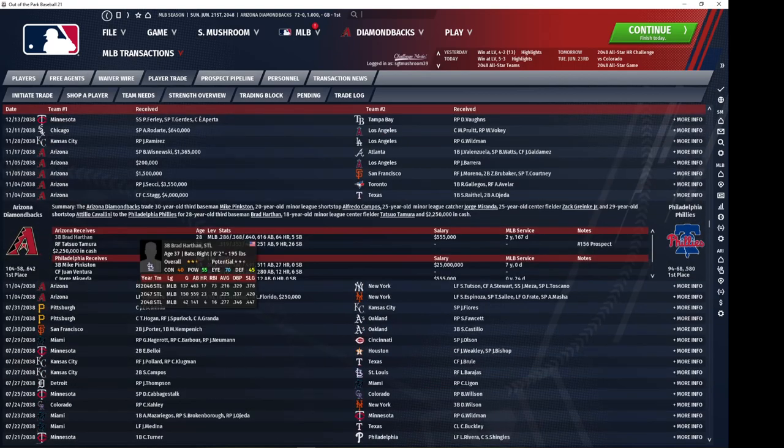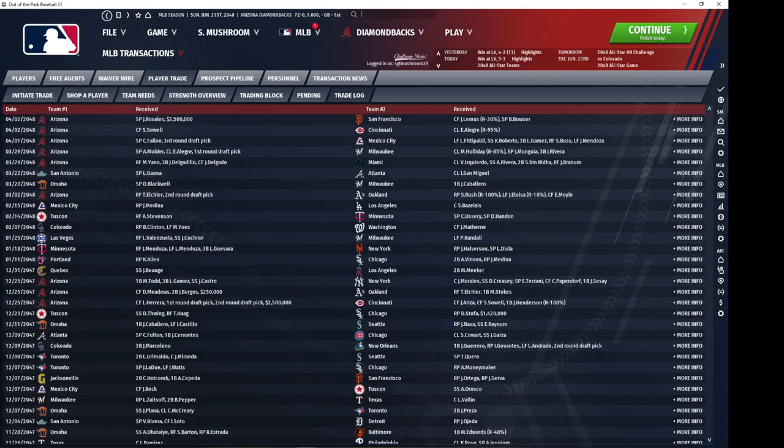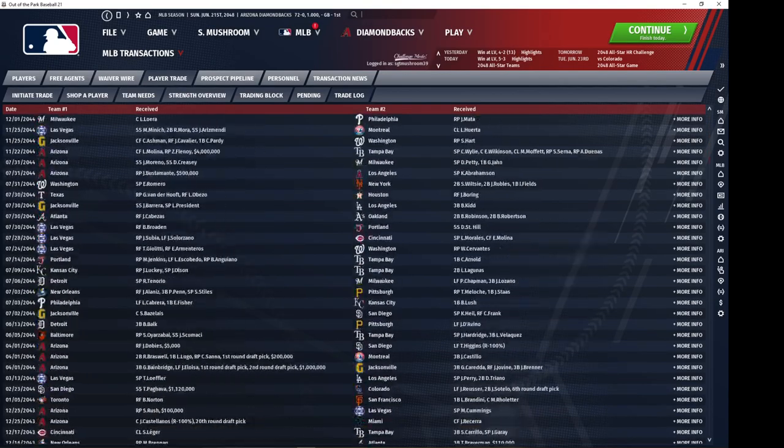Brad Harthen was the centerpiece of this trade — I desperately needed a third baseman and he was coming off an MVP year where he was absolutely outstanding. He produced two unbelievably good offensive seasons: he slugged .662, had an on-base percentage of .400, batted .300, hit 120 home runs between his two seasons with us, and put up 16 WAR. Tamura was actually just a throw-in in the Brad Harthen trade — he was not the centerpiece, but he just developed into a superstar outfielder.